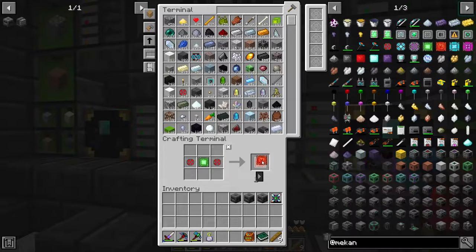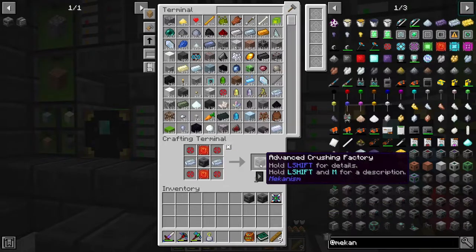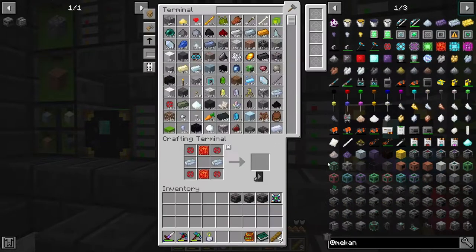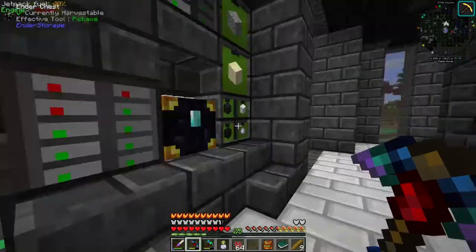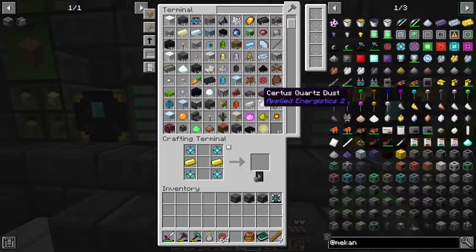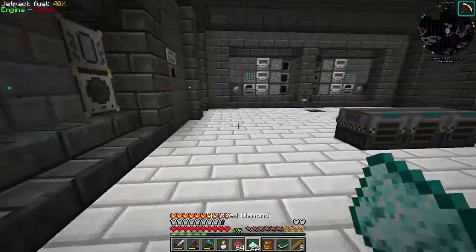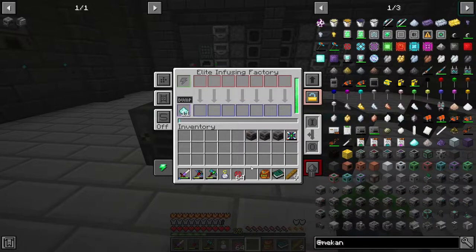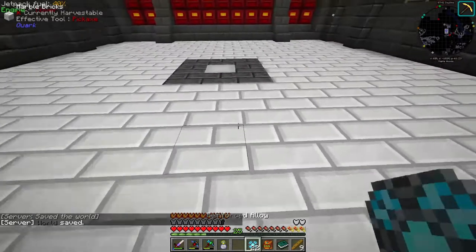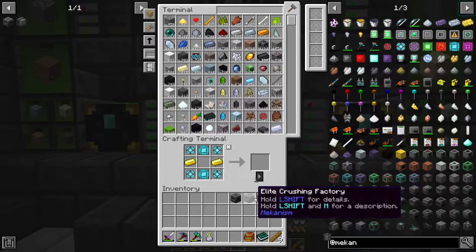We need to make 12 of these alloy components: 1, 2, 3, 4, 5, 6, 7, 8, 9, 10, 11, 12 - so we can upgrade them to the next tier. Then we'll need 1, 2, and 3 of those, so now we can upgrade all three to the max tier. Let's grab some conduit. All three upgraded - nice!